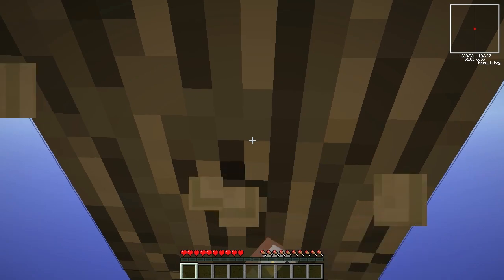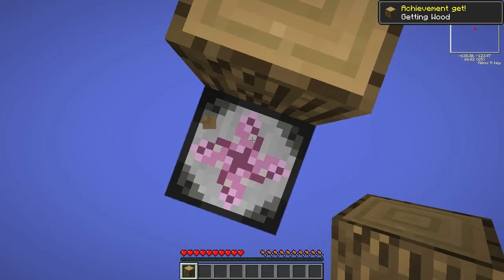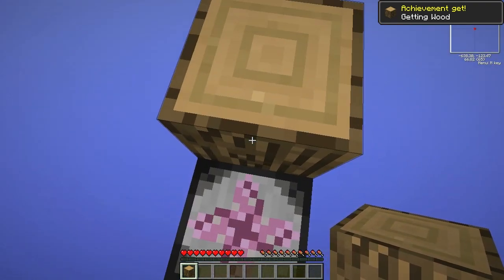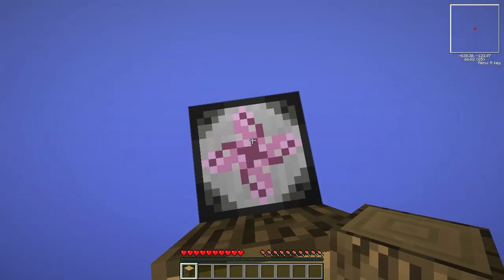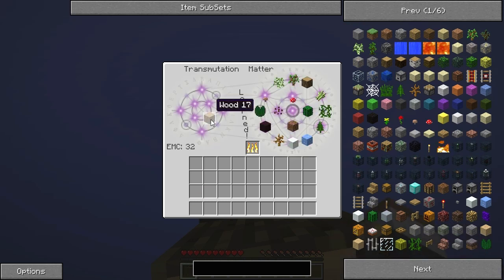So now, how the transmutation table actually works — I'll give you a bit of an idea. What I'm going to do is simply right-click on the transmutation table. I can put items into there and hopefully grab myself some dirt now. These are all the different things I could grab, but what I want to do obviously is make myself a bit of a platform to work around. I'm going to grab myself some dirt.